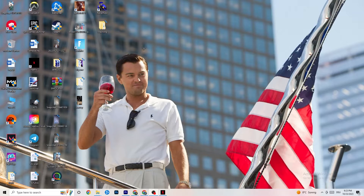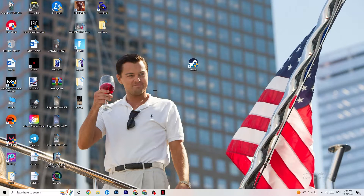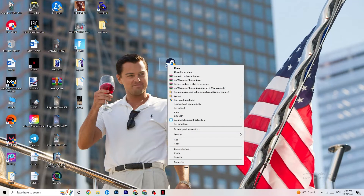Next, take your launcher shortcut — for me it's Steam. Right-click it and go down to Run as Administrator. This will start your launcher with admin privileges. Then start the game through your launcher — this will probably fix your issue. If it doesn't, right-click the launcher shortcut and go down to Properties.